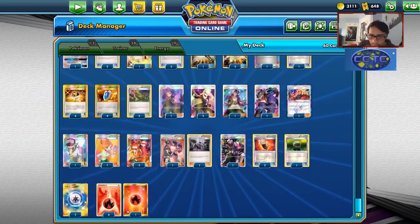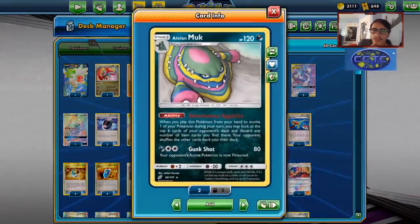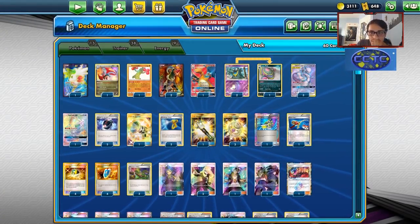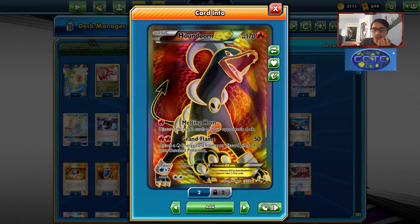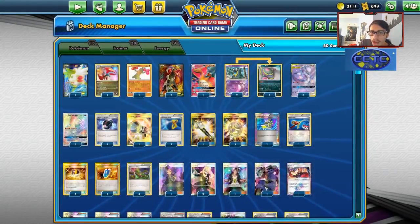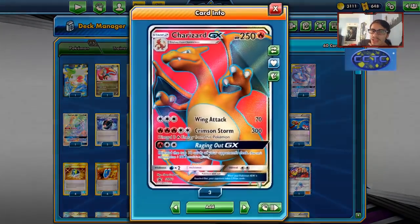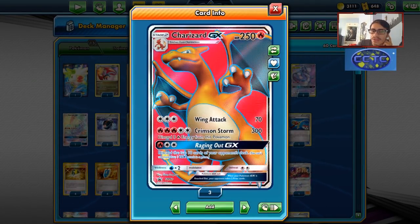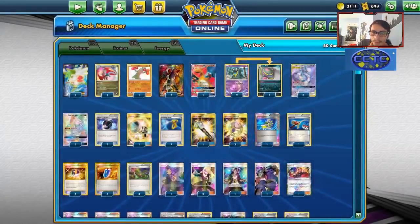Alright, here's the list. It's a bit crazy — there's so many things you can put in here, making it hard to build. The one thing I've thrown in is Alolan Muk with its ability. The idea of the deck is using Mew3: we Perfection-copy Houndoom EX's Melting Horn attack, discarding the top two cards of your opponent's deck. And when Mew3 gets damaged, we can copy Shaymin's Sky Return to heal. We can also copy Charizard GX without having to go through Rare Candy — with a Dimension Valley in play, we attach two Energies and Perfection-copy Raging Out GX to win.